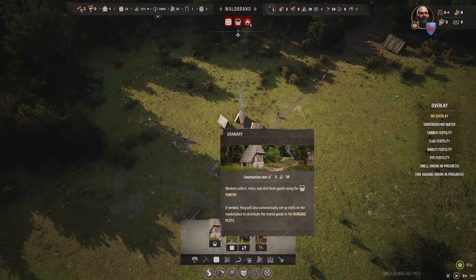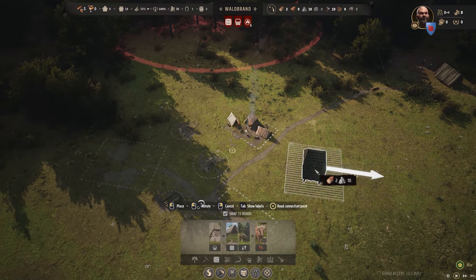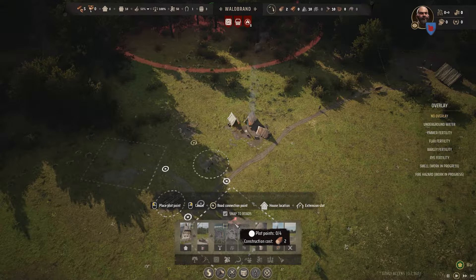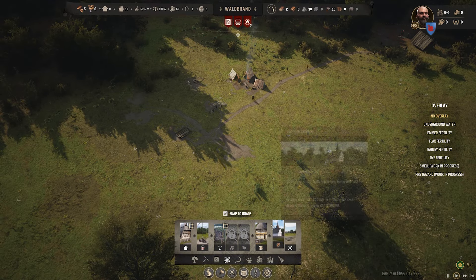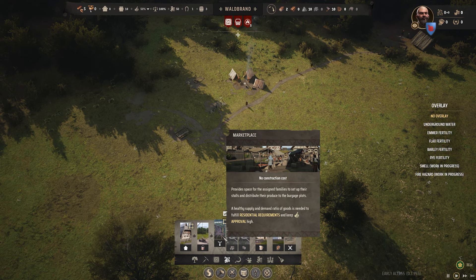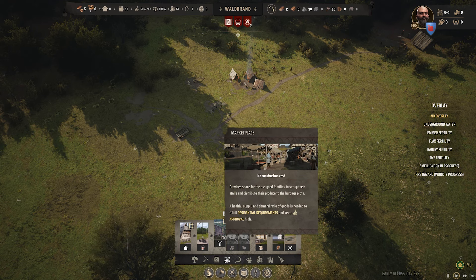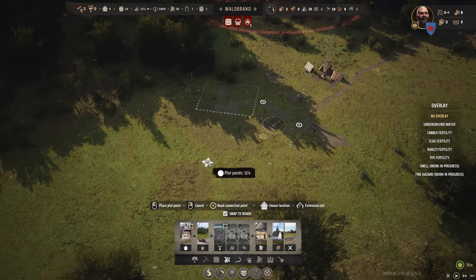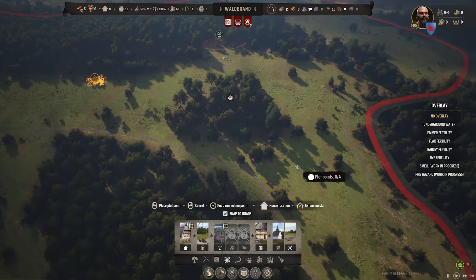Marketplace — it provides space for assigned families to set up stalls and distribute their goods to the burgage plots. Plot points. We probably want the market to be like a centerpiece, really. What's this? A berry deposit! How do I get people gathering berries — does it just happen automatically?